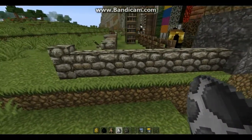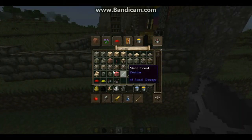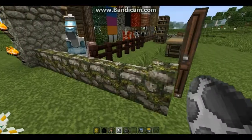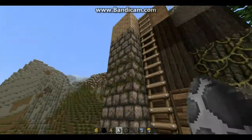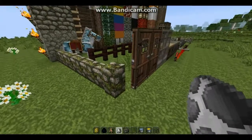This is the stone wall — the cobblestone wall — and on the other side over here we've got the mossy cobblestone wall. They did put a lot of effort into the mossy stuff because up here we've got that mossy stone, the jungle wood and the wall, so the moss looks really cool.